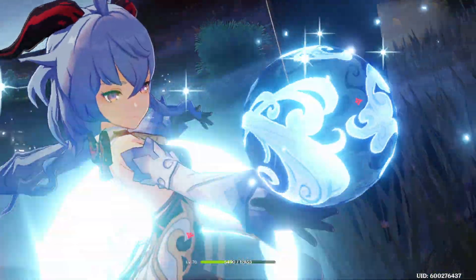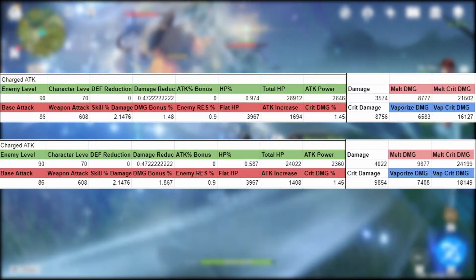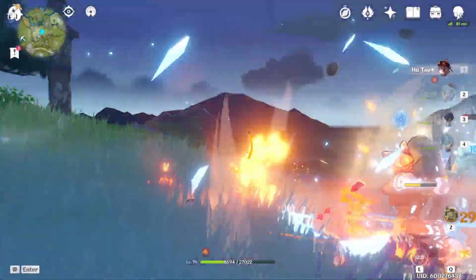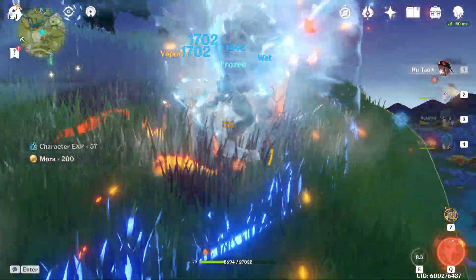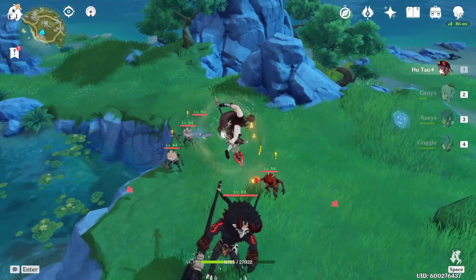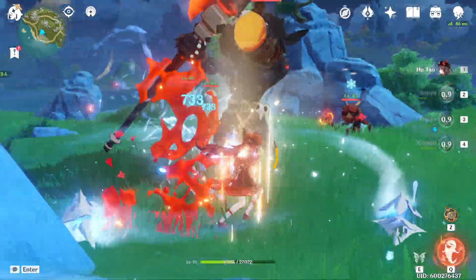Looking at talent level 6 and talent level 10, the ratios pretty much stay the same. At talent level 6, she does 8% more damage with her passive active and 17.5% without it. At level 10, she does 10.8% with her passive active, and without the passive it's about 16.5%, which is pretty insignificant. So even at different talent levels, the ratio stays pretty much the same with a difference of about one to two percent.